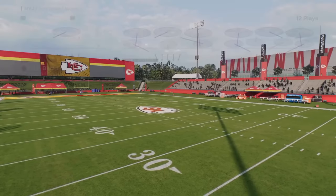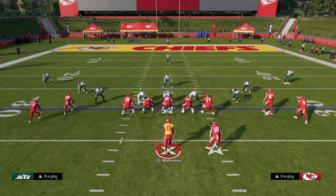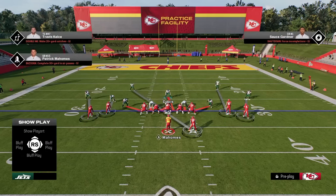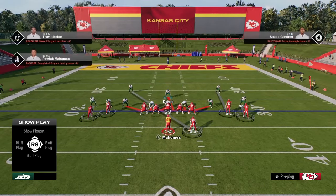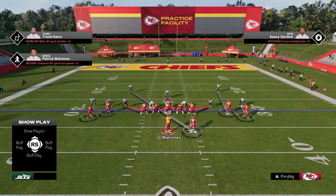Coming in at number five on our list is Nickel 3-3 Cub. This defense has a really favorable alignment to play man-to-man coverage. Play Mike Blitz Zero is really effective — you can man up your linebackers, your D-line, you can man up players, and you can also send pressure. This is in the 4-6 playbook.